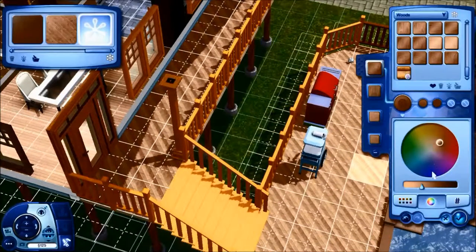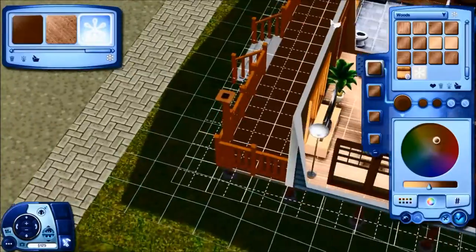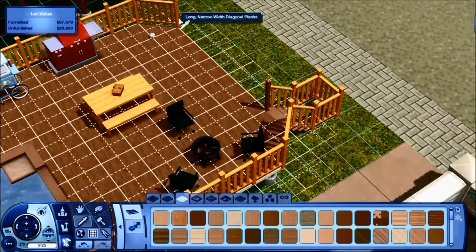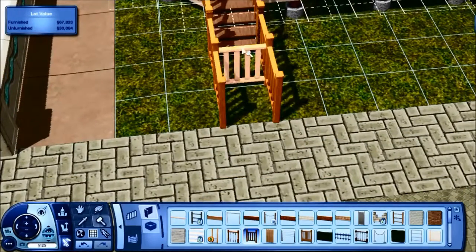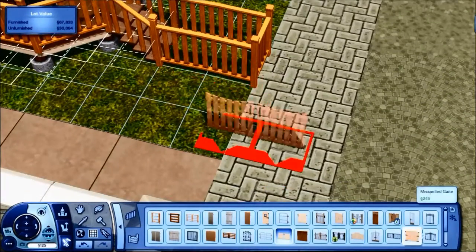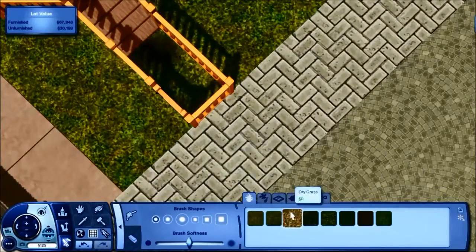The bed's coloured. Just recolouring the floor — I thought a darker colour would look better, especially with the light accenting. Just sticking the gate in; I'll have to extend it out. Picking a gate that went with this fence is really hard because there's not really one that does, so I just stuck with this fence and some terrain paint.